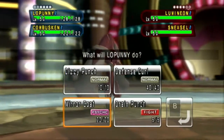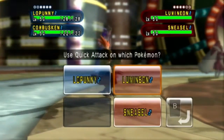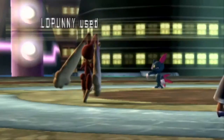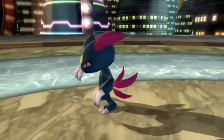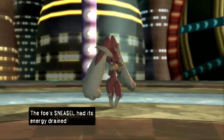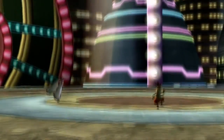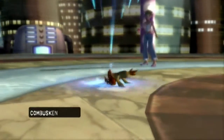Lopunny's moves: Dizzy Punch, Defense Curl, Mimic, and Drain Punch. We're gonna Drain Punch Sneasel, and Quick Attack Sneasel as well just in case it's holding a Focus Sash. Bop — give me that HP, Sneasel. Taken down by an intense attack! And Combusken didn't stand a chance — good god.